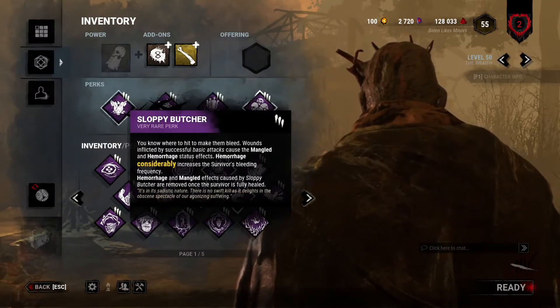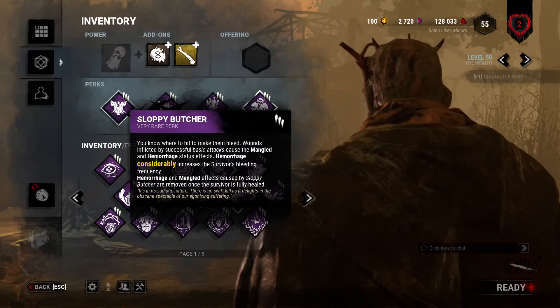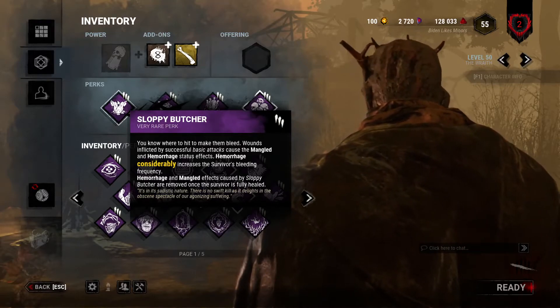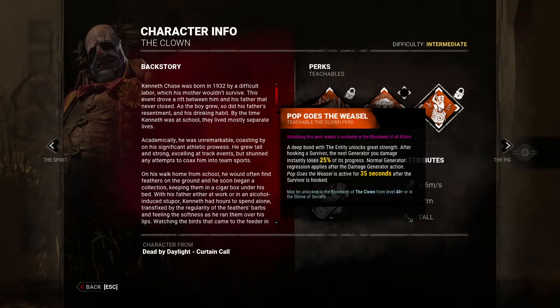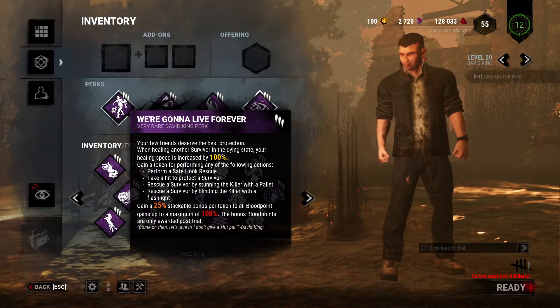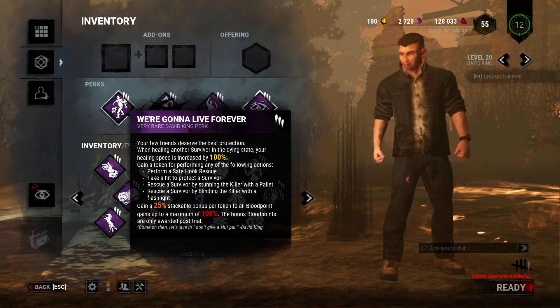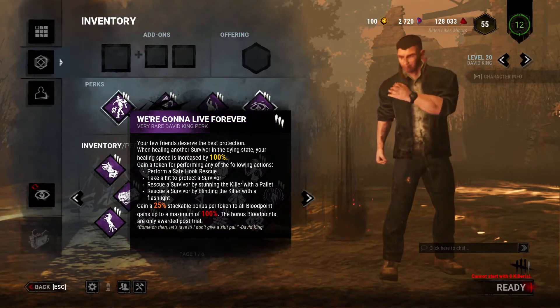I'm not sure exactly where the change is on this next one — maybe the effect is better or the Mangle effect is different. I also believe they nerfed Gideon's Weasel because the duration looks low — 35 seconds active. Holy crap though, I'm so glad they did this one: it now lets you heal survivors in the dying state 100% faster. And they made it where you can stun the killer by blinding them or with a pallet and you'll get a token. Such a good change.